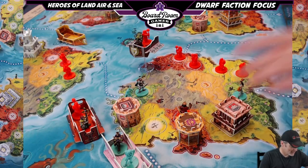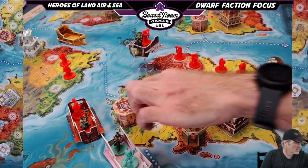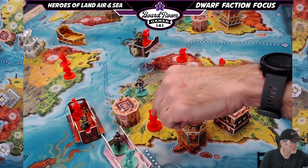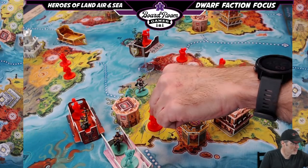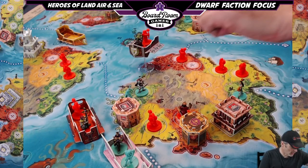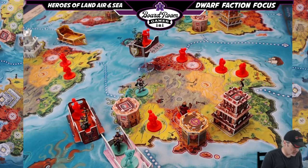At level two, towers and armies adjacent to your towers on the same continent are plus one strength when defending. So this tower and this adjacent army would each be plus one strength when defending. That's great coverage across your territory.